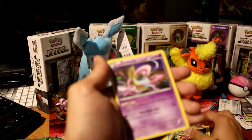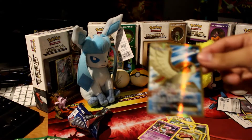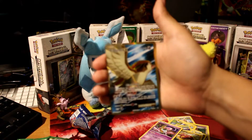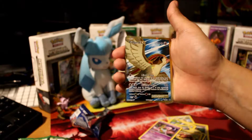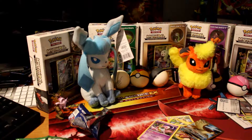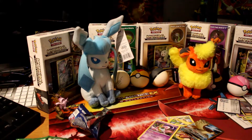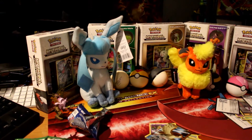Teddiursa, Remoraid, Hoothoot, Pikachu, Remoraid again, Parallel City, Seaking, Reverse Holo Stunfisk, and the Cresselia. Okay guys, so we didn't get what we wanted but we did get a really nice Cresselia — the art on this is just beautiful. The camera isn't doing it justice right now, but it's a beautiful card overall.